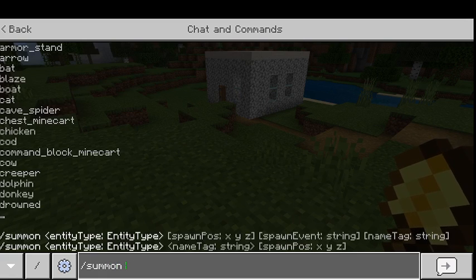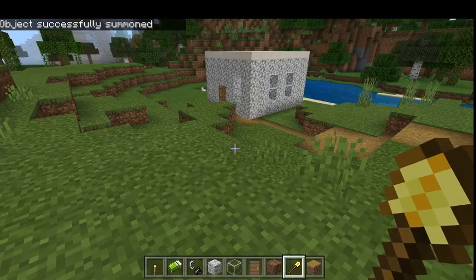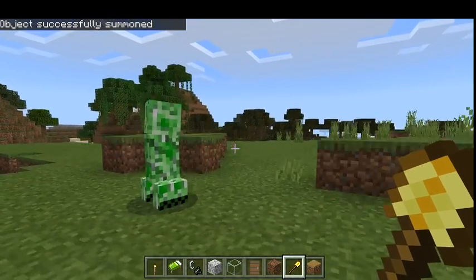You can type slash summon creeper, and then guess what it does? It summons a creeper — oh, there it is. So that's how you summon an object.